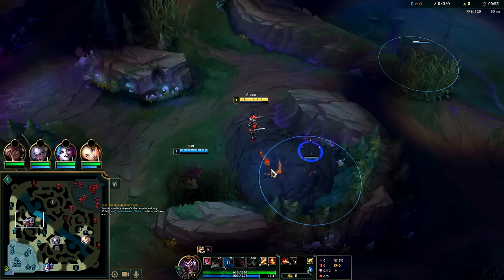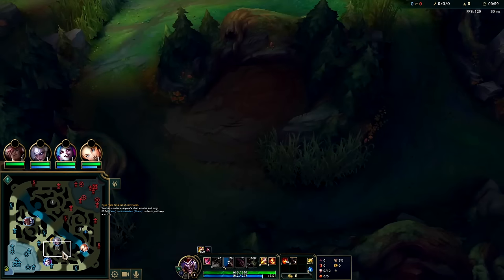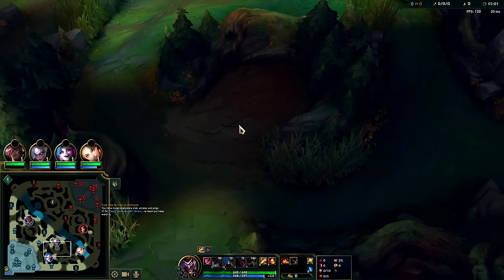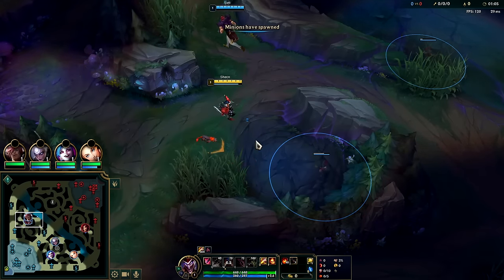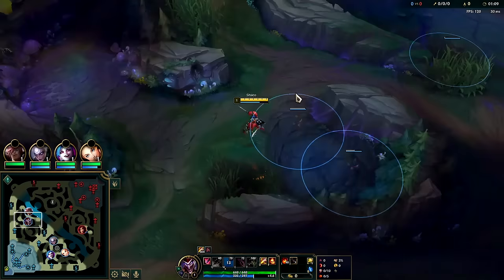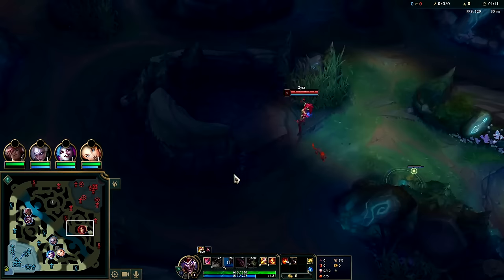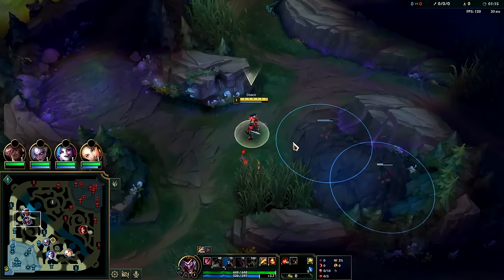No leash, just keep watch - you don't need a leash on Shaco. Shaco's best routes at the moment are to three-camp gank off of your red buff, or to do a two-camp invade off of your blue buff side into their red buff, which is what I'm going to do here. I'm going to start bot side, doing blue, Gromp, then take their red. Killing on wraps is insanely effective.